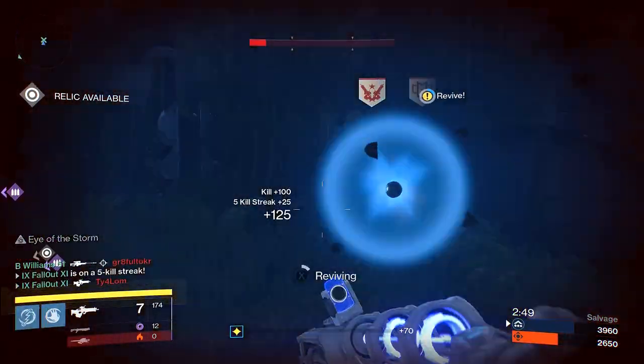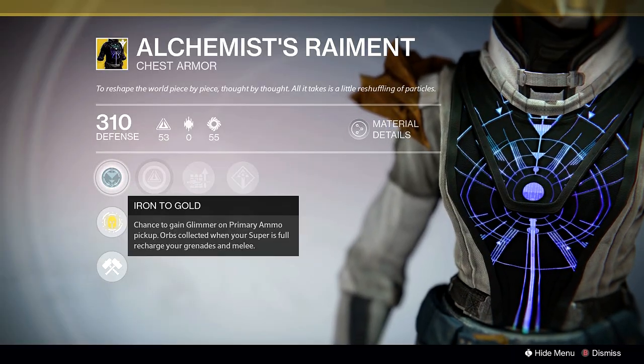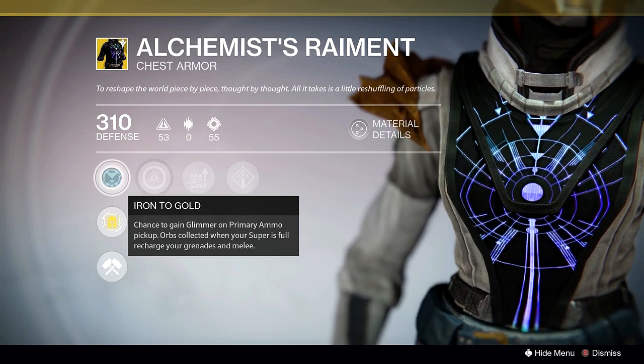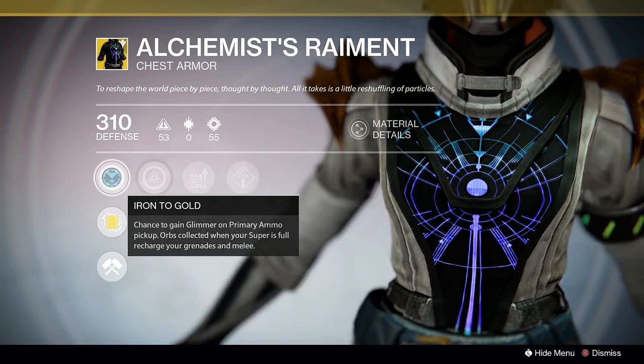There's even exotic armor that complements using the Tlaloc, like the Alchemist's Raiment, which has the perk Iron to Gold. Picking up Orbs of Light when your super is full recharges your grenades and melee. It's like they were made for each other.